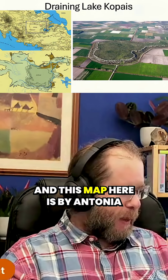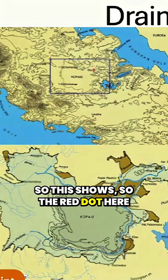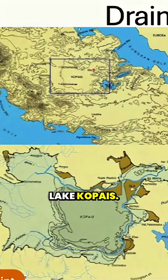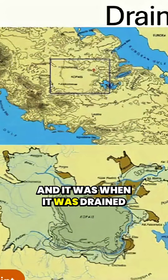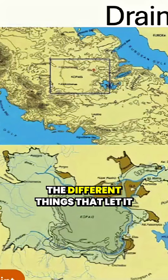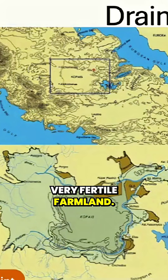This is Gla here, and this map is by Antonia Stamos. The red dot here is Gla, and this entire area is Lake Copais. It was actually not drained again until the 19th century, and it was when it was drained that they were able to find the different dams, plugs, and channels that let it drain out to create this very fertile farmland.